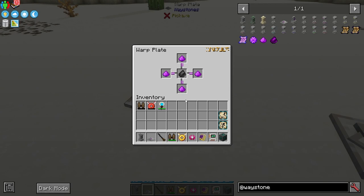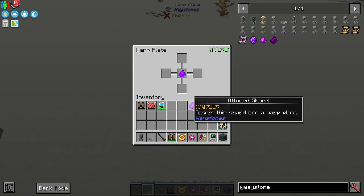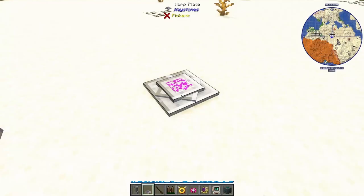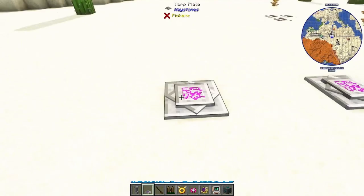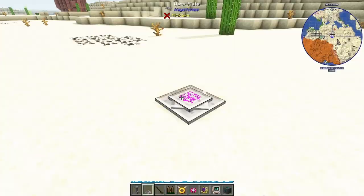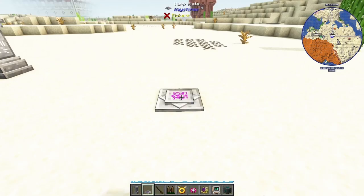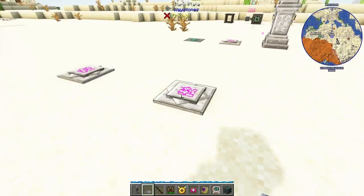When you open a Warp Plate for the first time it infuses a flint with the warp dust. You take that infused flint out and put it into another warp plate — that one is now locked to this position. So even if you move the plate, you'll always return to the original location. Step on it and you teleport to the other warp plate; step back and you return. Really useful over vast distances.